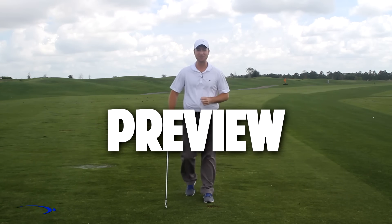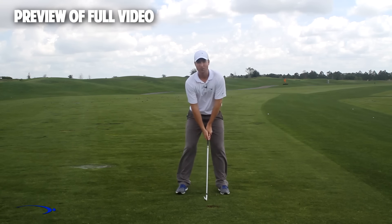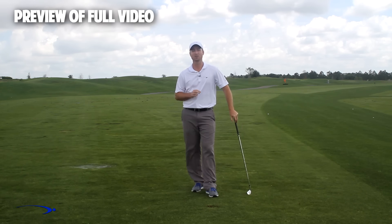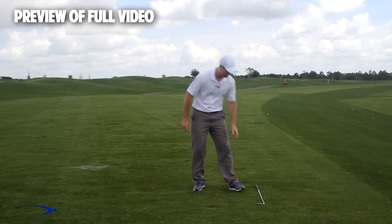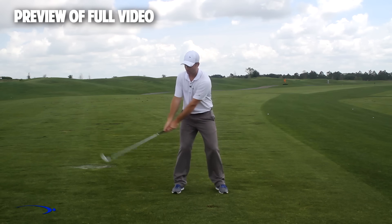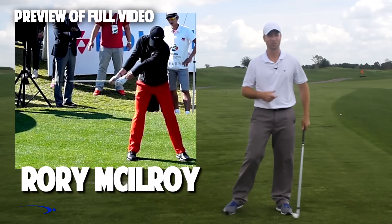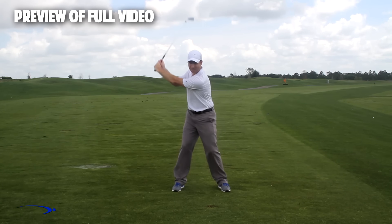Hi guys, welcome back. I'm Clay Ballard. In today's video, we're going to talk about one of the absolute worst drills for creating lag — a very common drill where you set the wrist very early to create an angle of lag and then try to hold it throughout the swing. It's one of the worst things you can do to build lag. I'm going to talk about the science behind why, and give you a great drill to improve your lag. What we want is a very low and wide takeaway — not setting the wrists early at all. Players like Adam Scott, Rory McIlroy, and Tiger Woods all use a wide takeaway with minimal early wrist set.